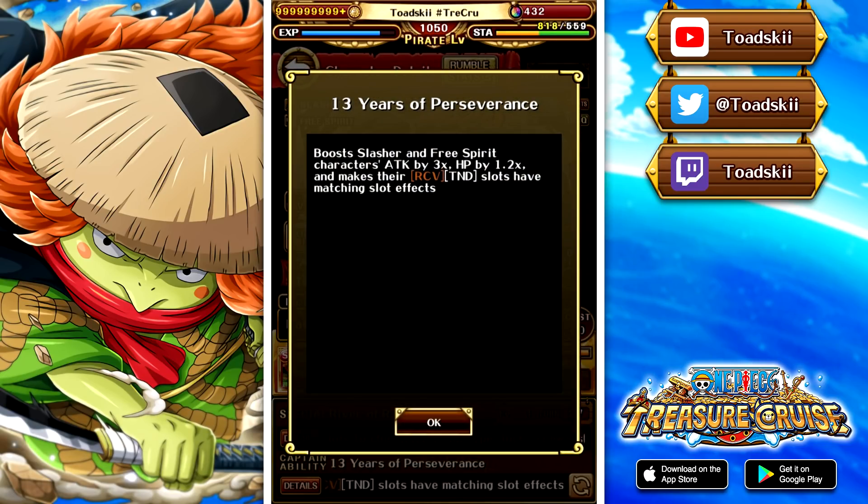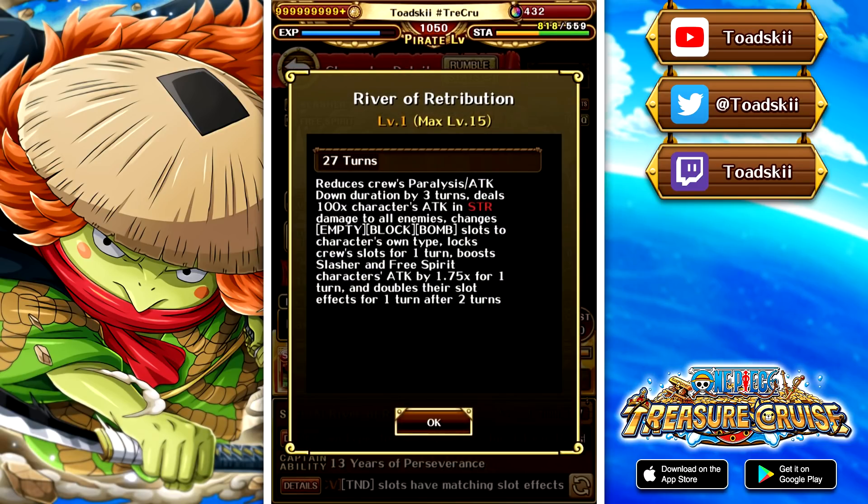His special ability is pretty interesting - it will reduce paralysis and attack down by three turns, which is okay. It would have been nice if it was four or five turns, but three turns is still usable. He also deals 100 times his attack in strength damage to all enemies, which is pretty good. He also changes empty block bomb into matching, but of course he does damage, which means you can have the Akainu support for a full board of strength slots if you're running a team like that.